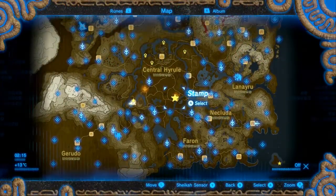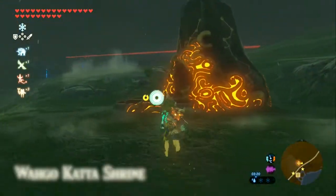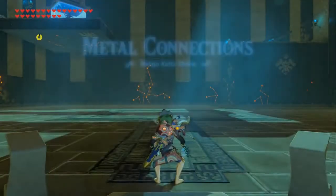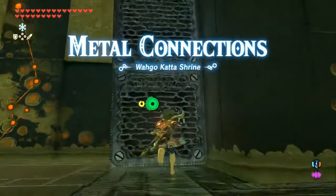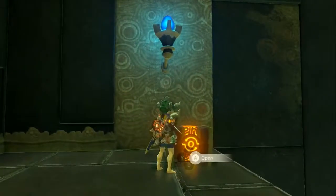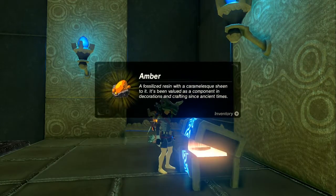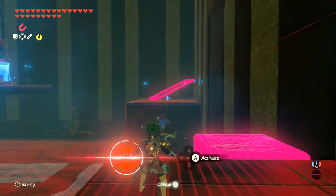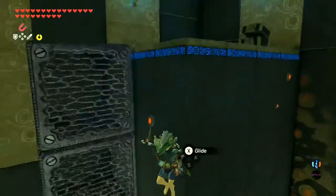Next we're going to the other shrine — the Riverside Stable on the east side of Hyrule Field. Here we are at the Wago Cutter Shrine — Metal Connections. There are three giant blocks you can climb over and they'll lead you quite nicely to a little chest. Amber — lovely. Now all we need to do is use that along with the metal slate over there to get to the monk. It's all just one big game of Lego.